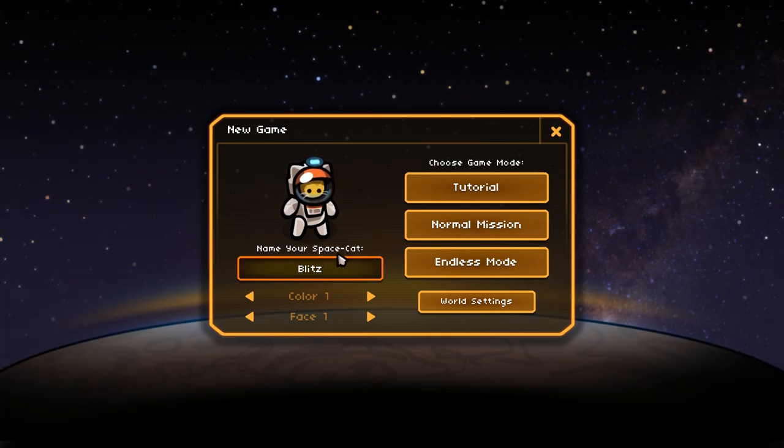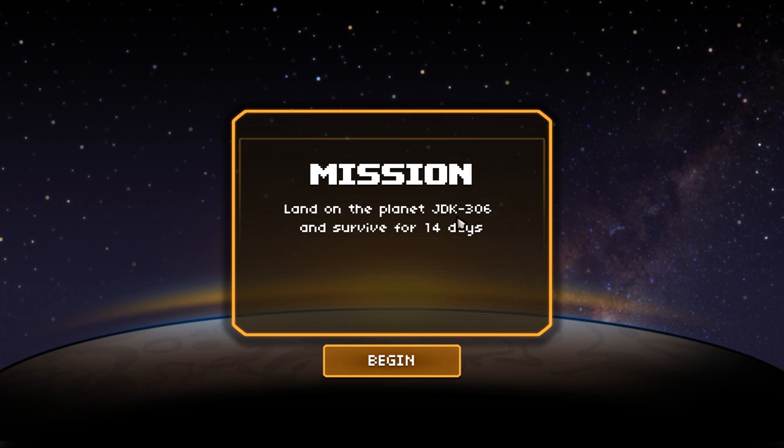Hey, this is just what I always wanted to be — a space cat! I have different colors, will be red. Red looks nice. What kind of kitty cat can I be? That one looks good. Mission: land on the planet JDK 306 and survive for 14 days. Okay, let's begin.